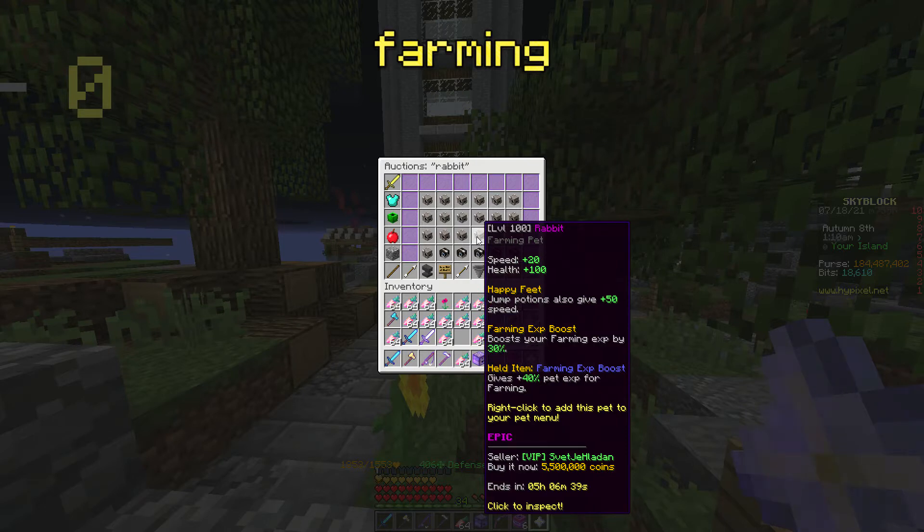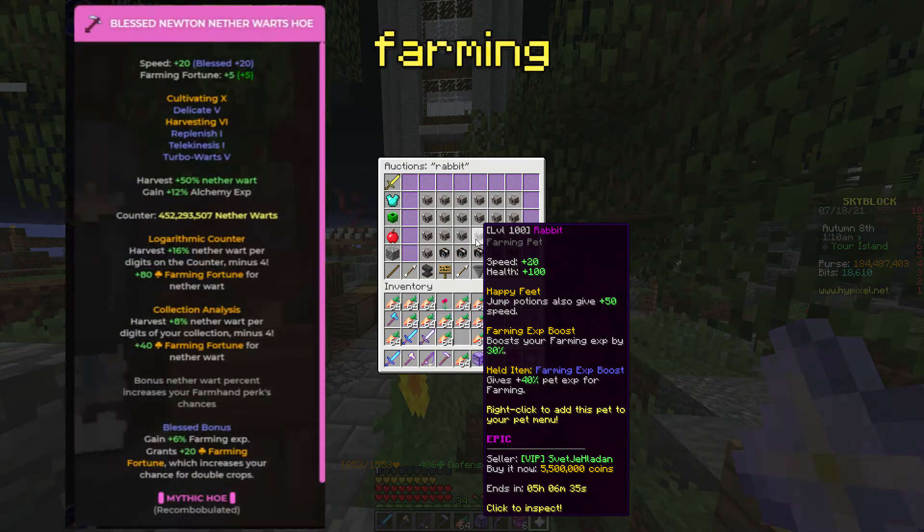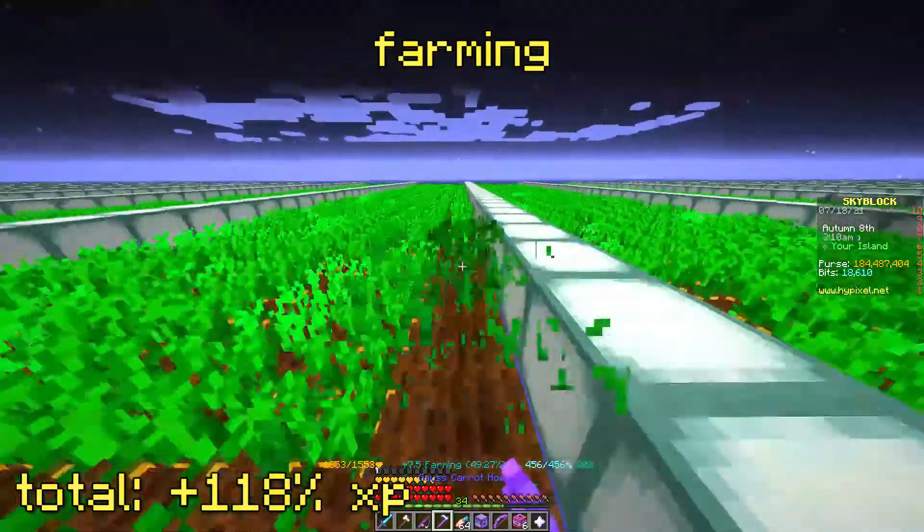For farming, you will need a level 100 Epic Rabbit Pet and a Recon Bombulated Hoe with a Blast Reforge and Cultivating 10. Farm Carrots for max XP.